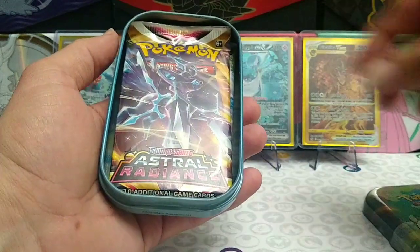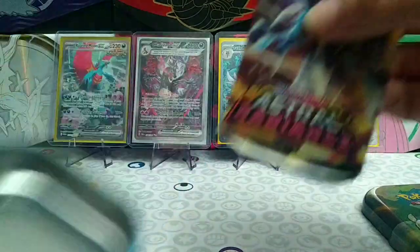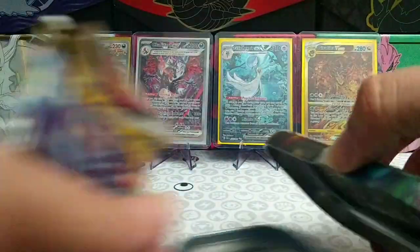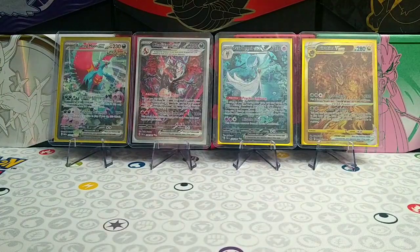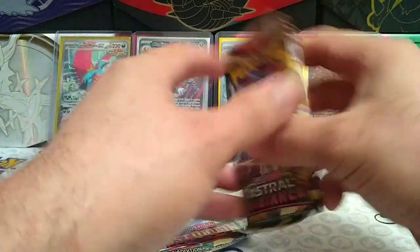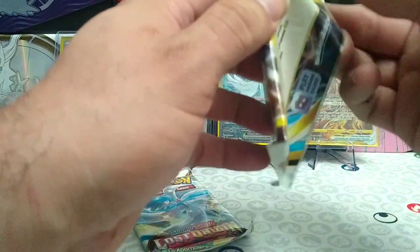We have our Astral Radiance and a Lost Origin pack inside guys. All right, we'll start with Astral Radiance — hopefully we do better than last time.